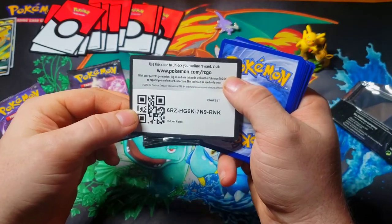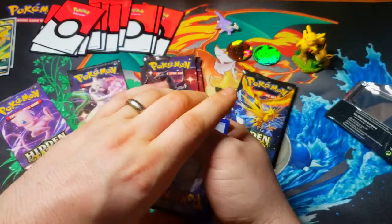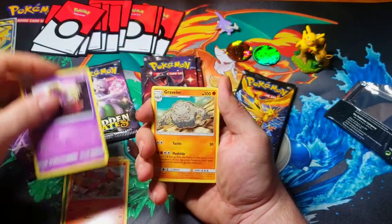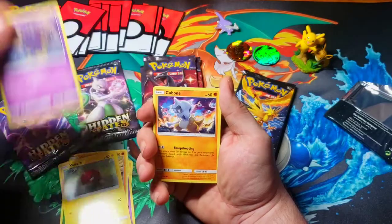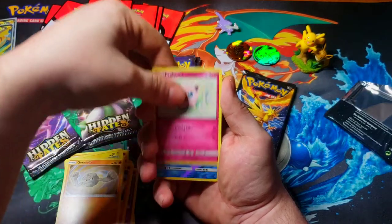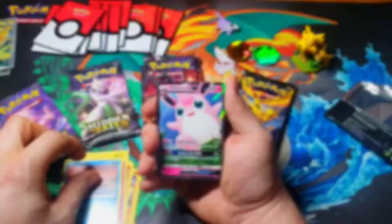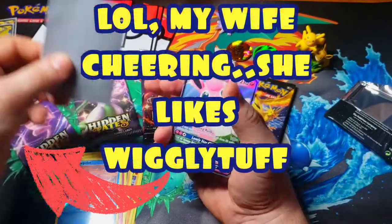There's that code card. We've got Leaf Energy, Charmeleon, Jinx, Graveler, Voltorb, Cubone, Geodude, Jigglypuff. Reverse holo is a Slowpoke — just like me when it comes to opening up these packs. And the final card. Not much luck there. We'll go ahead and sleeve this guy up.